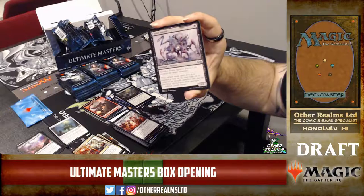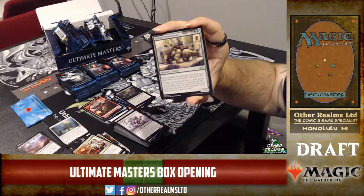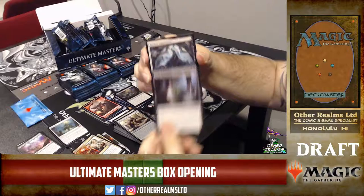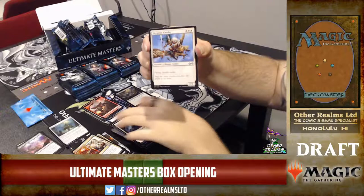Back in the day there was Shirei — Shizo's Caretaker, which is also in this set at uncommon. At the end of your turn, any one-power creatures sent to your graveyard this turn come back. A Fume Spitter and Shizo's Caretaker was the big combo back in the day. Some pretty sweet one-mana creatures in the set — Blood Pet was also in standard at the time.